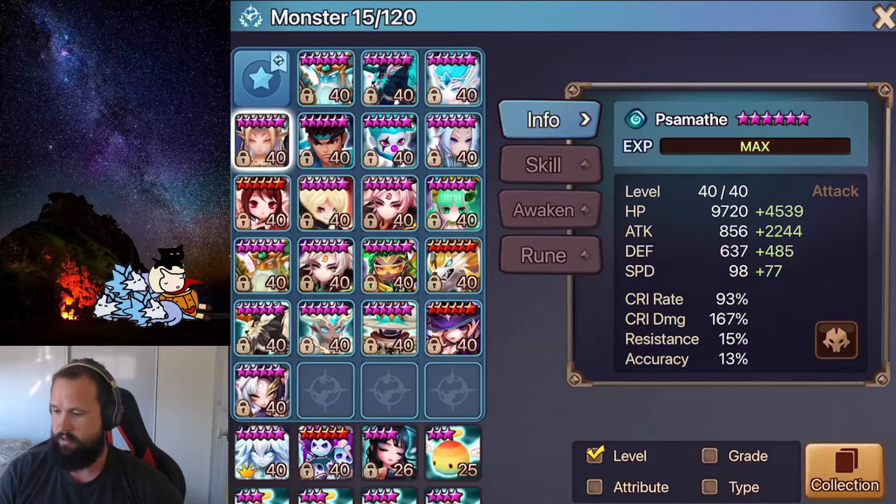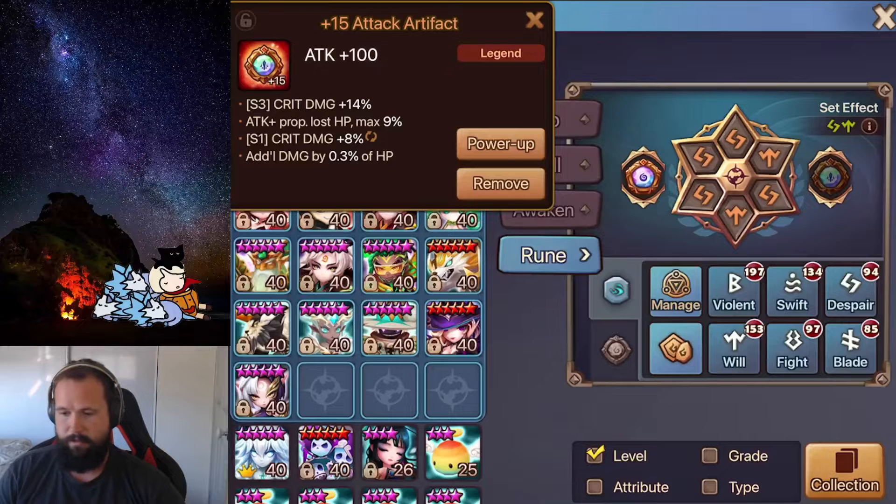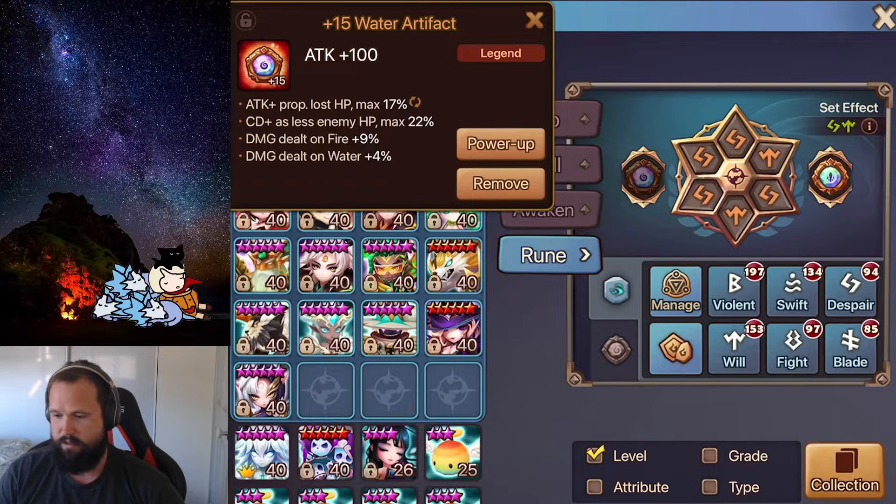Next we have Samoth. Sometimes, if you're really contesting first turn and they've already taken the Oliver, you might want to use him. He's also pretty good for teams that don't have any sustain — you basically use Samoth to nuke them. When they eventually have to kill Samoth, he can just kill them at the end. You do chip damage over the course of the match and you can kind of one-shot him at the end. He'll be on Attack, Crit Damage and Attack, with some Skill 3 crit damage and some attack proportional to lost HP.